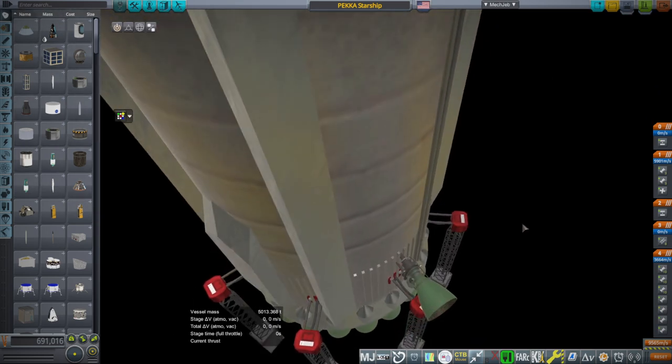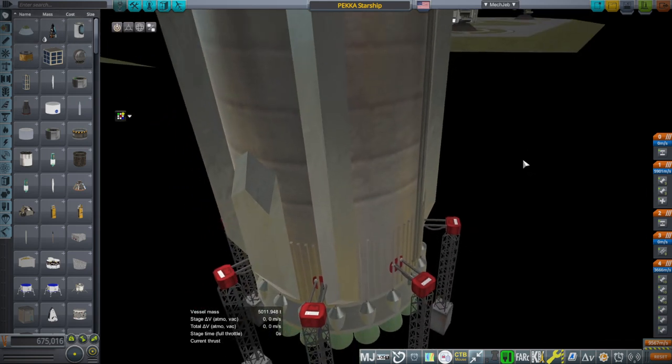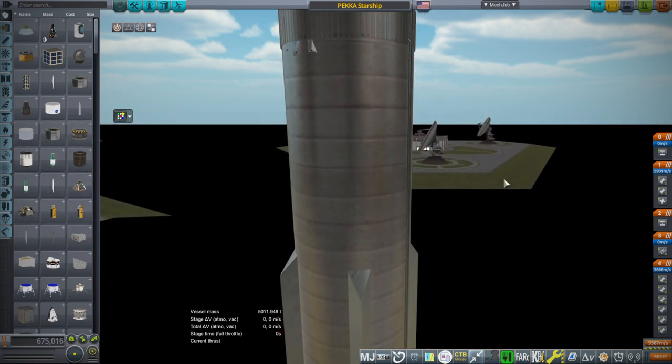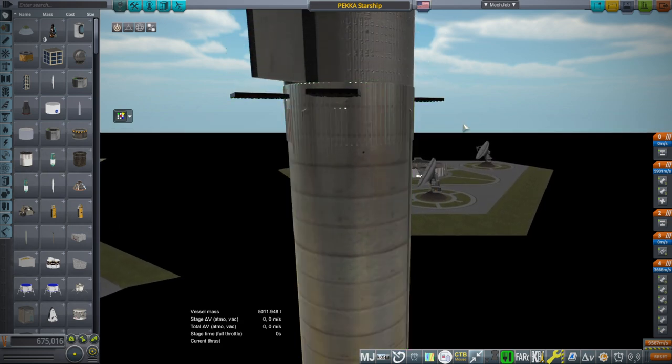Nice and neat, and there are Raptor vacuum engines of course, but I'm not going to pull it apart right now. We're going to test launch this. We are not going to do retrieval just yet because I'm still working on hopefully using a KOS script for that. The grid fins work.